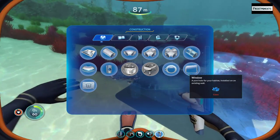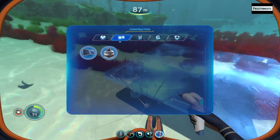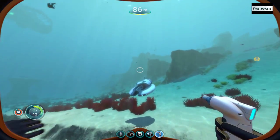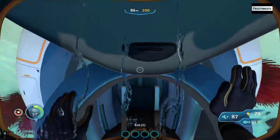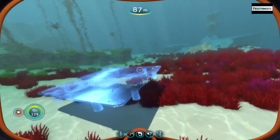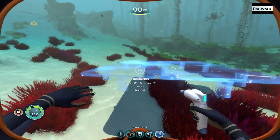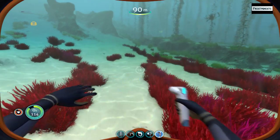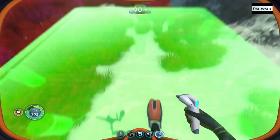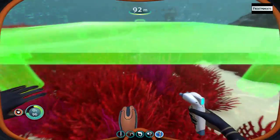Reinforcements. So then I just put the compartment — gosh, that's not on the ground. How do you actually make it go on the ground? Or is it supposed to float like that?